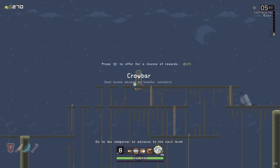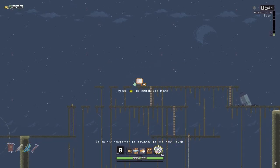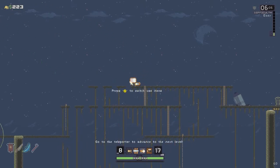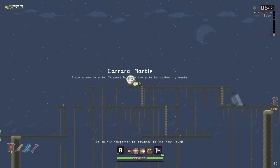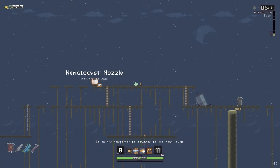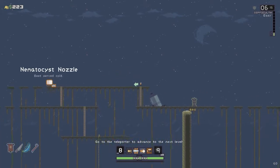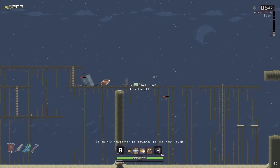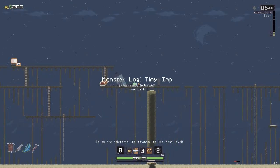Get some more power-ups here. Crowbar deals bonus damage to healthy monsters. What's my current use item? Best Served Cold — it's stuff that attacks people. Place a marble gate — I don't want that, I'd rather have the attack. I'm going to go get this power-up.